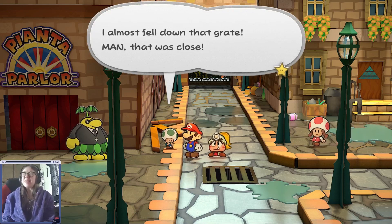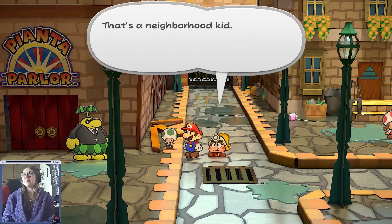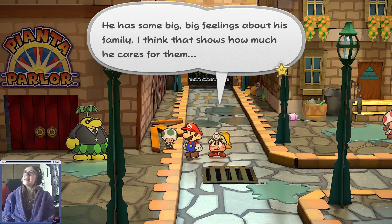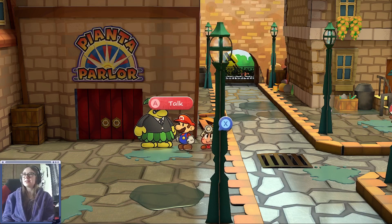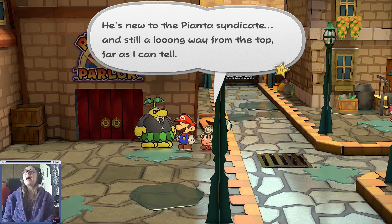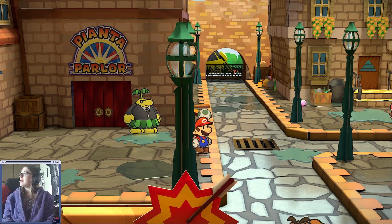I almost fell down that grate — I know where that thing leads and I don't want to go there. That's a neighborhood kid — he seems to like going out and exploring new places. He has some big feelings about his family; I think that shows how much he cares for them. The boss told me to look after this place — you do anything funny and I toss you. That's Rocco the Pianta — Piantas, not piñatas! Piantas and piñatas are totally different things. He's the muscle that keeps the parlor moving smoothly, new to the Pianta Syndicate and still a long way from the top.